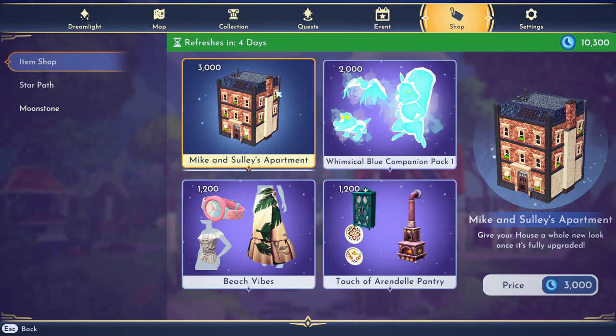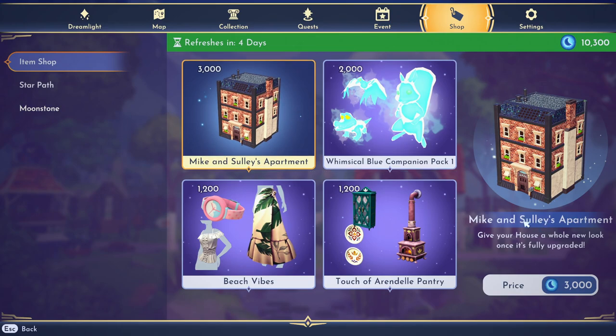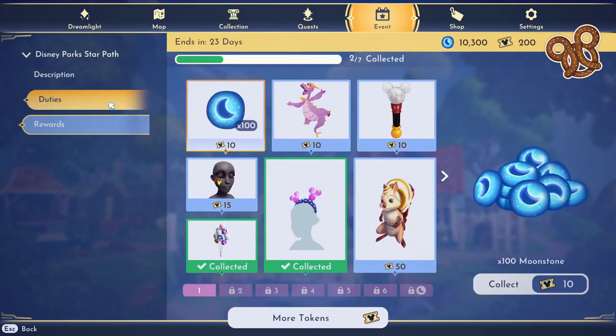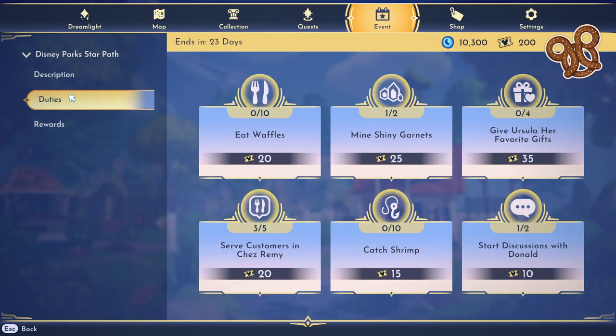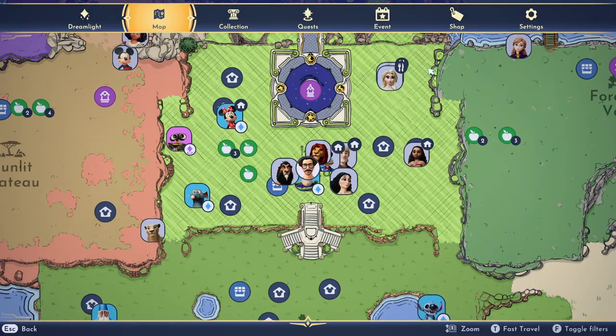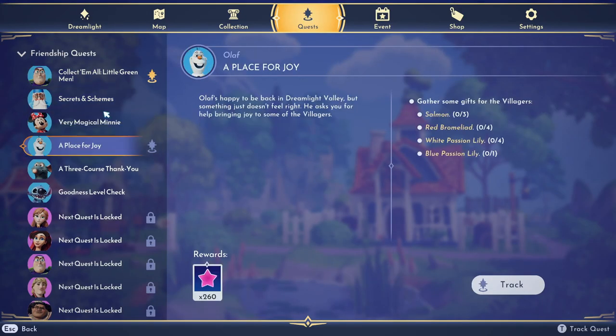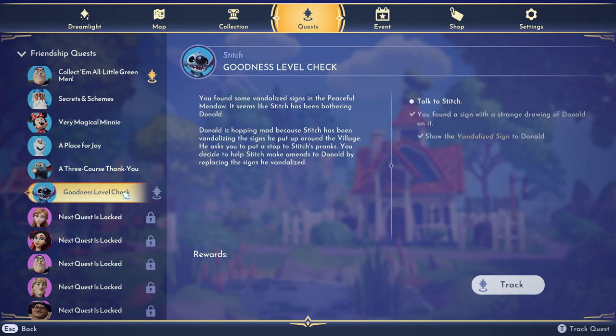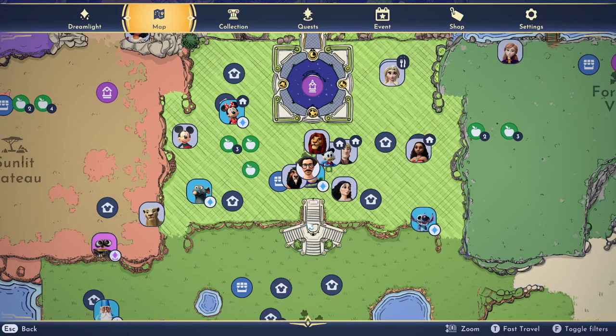For a second I thought it was Mike and Sully's apartment — I'd pay for that. I gotta get more tickets; I need to do some duties like catching shrimp, mining a shiny garnet, and serving people. Let's go figure out what we want to do today. We're going to help Stitch — he's my favorite. Let's go find that hooligan.